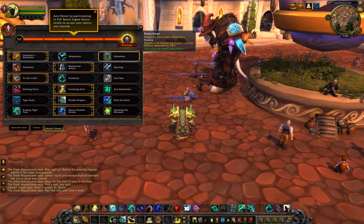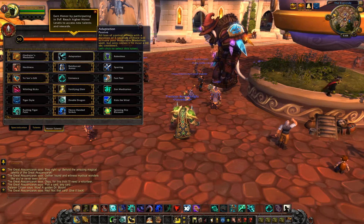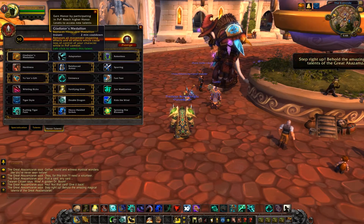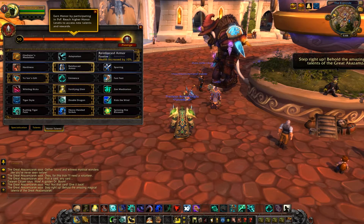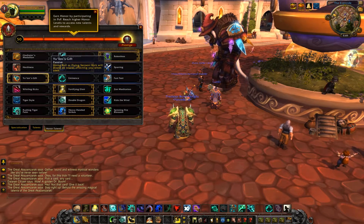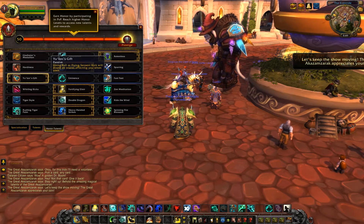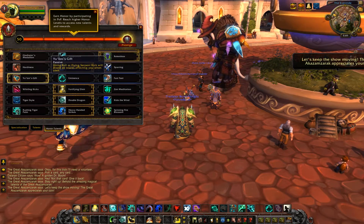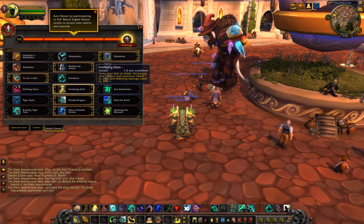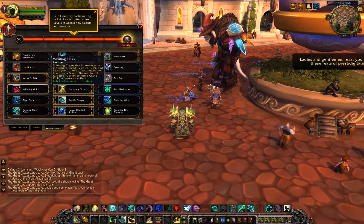Next row: if you're an Orc I would go with Relentless, and if you're a non-Orc go with Gladiator's Medallion. I personally pick Gladiator's Medallion but I'm going to switch to Relentless as an Orc. After that I went with the extra health increase — Hardiness isn't bad either. Next row you should always go with Yu'lon's Gift, because using Roll and Flying Serpent Kick to escape snares is insane. Then I went with Fortifying Elixir for the extra defensive cooldown — the rest aren't really worth it.